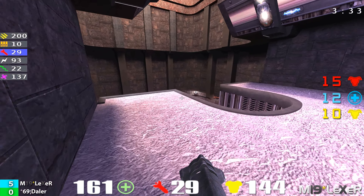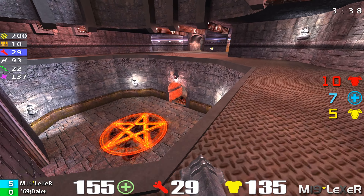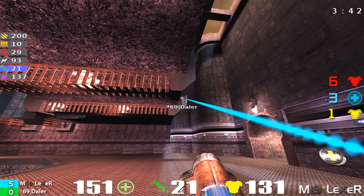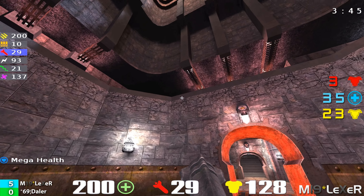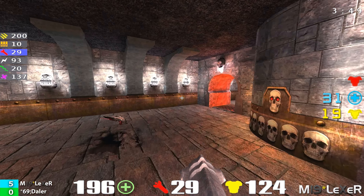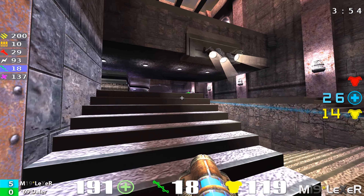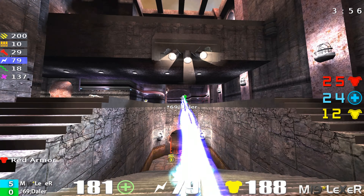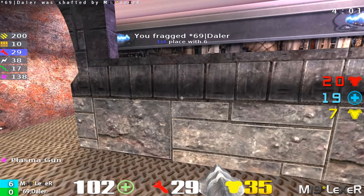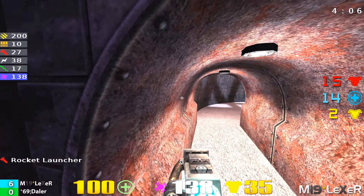Rocket launcher up by the rocket spawn point — Lexer just went down to that middle area near the pentagram. Lexer's rail this match has already been very impressive. He grabs another Mega Health. We saw a fallaway rail as Daylor tried to evade. Daylor whipping out that shaft — a weapon that's been really nice for him the whole tournament. Lexer says hey, I'll show you my shaft too. Takes another frag. Six to zero.